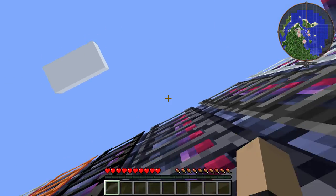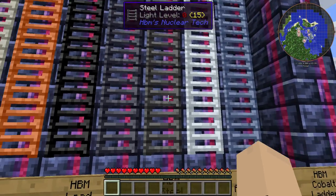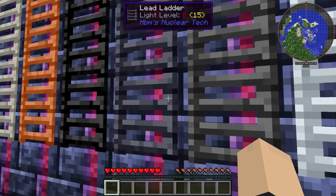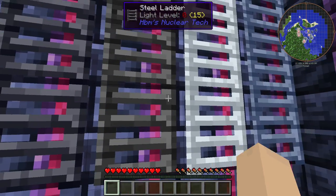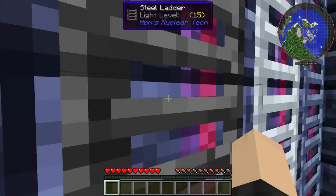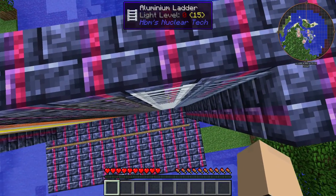Lead ladder — I'd use this for, like, a nuclear reactor or something, because any other metal would probably absorb the radiation. We have a steel ladder. I like this one as well; it would also look pretty good in an underground bunker.